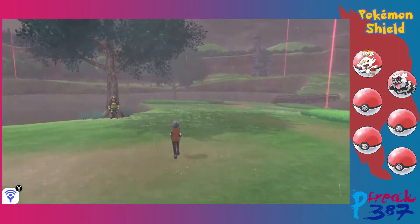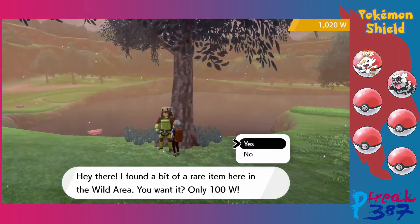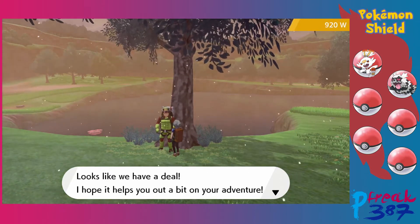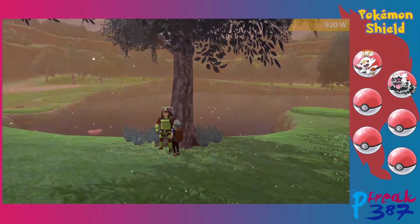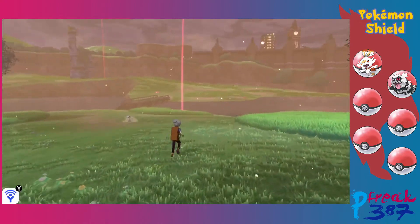I can at least stop by some of them and get the watts that they give. An NPC says he found a rare item in the wild area and offers it for 100 watts. Sure — I'll take another EXP Candy. Okay, and he's gone. Later, weirdo.